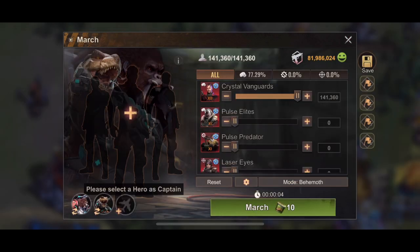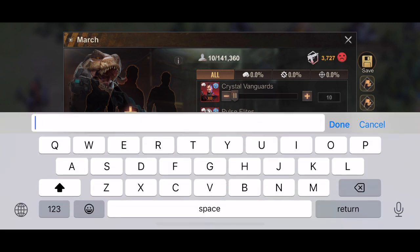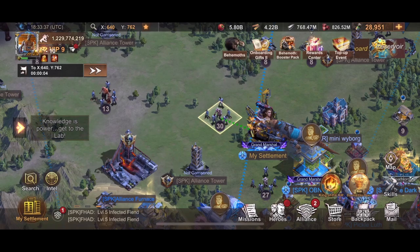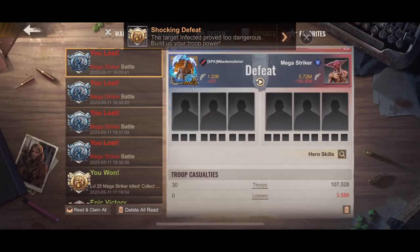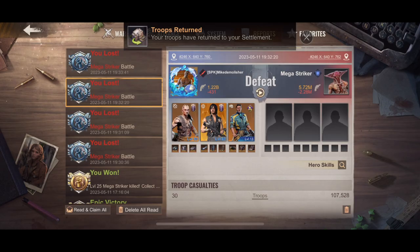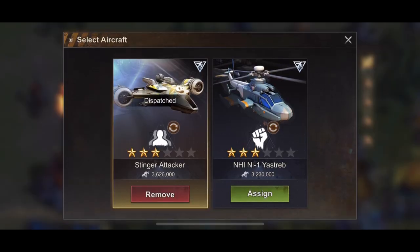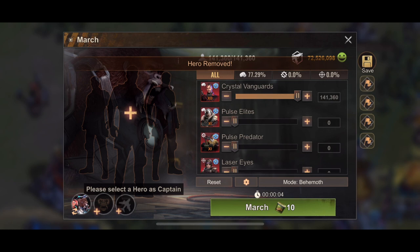Let's try something different — remove everything and send a march with just the T-Rex alone. Sending the T-Rex alone: shocking defeat, 3,586 wounded. Now let's remove the T-Rex and send just the gorilla — removing the aircraft, setting everything to zero, so it's just the gorilla.